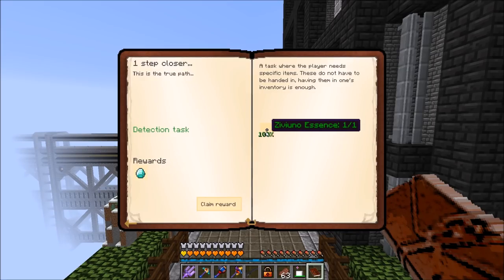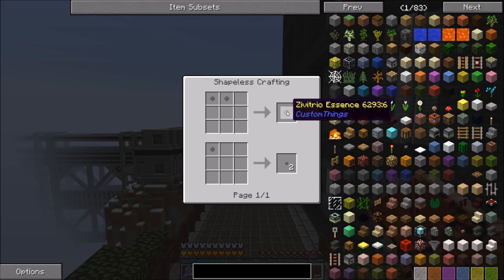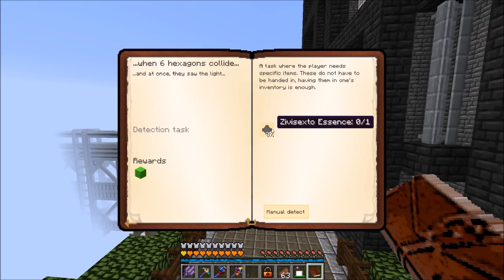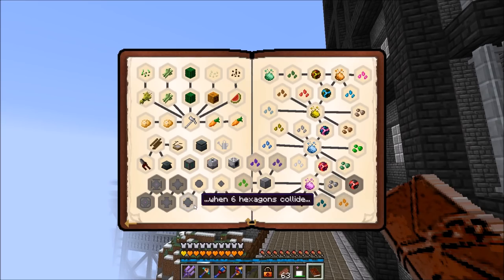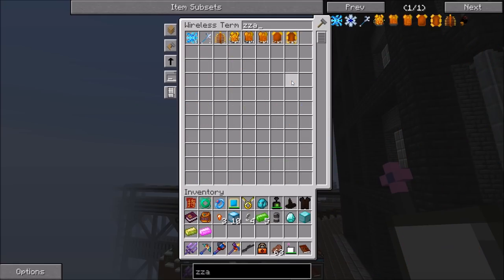For the Zivuno chain - five Zavisio makes Zivuno, two Zivuno makes Zividuo, two Zividuo makes Zivitrio, and so on. Rewards are a diamond for Zivuno, a block of diamonds for Zividuo, vibrant alloy for Zivitrio, then Elementium, then Terrasteel. We're up to working on Zivis Sexto now. I went ahead and automated all of that since it's handy to have, and also automated the Zacharium and poppet imbuer off-camera.